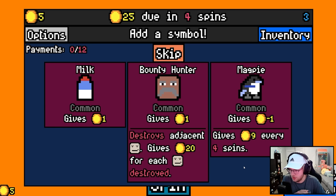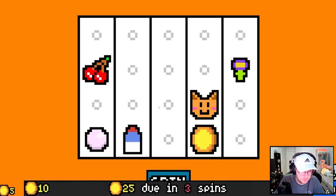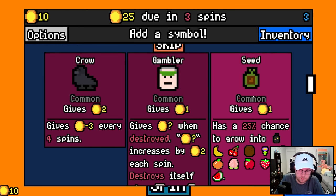Today we're on floor three and I decided to go for a Robin Hood build. Robin Hood, when paired with arrows, will make certain symbols give an insane amount of money, so as long as I can get a ton of high rarity arrows, then Robin Hood should do extremely well. But anyways, if you like the video, like the video! Enjoy the rest of the video!